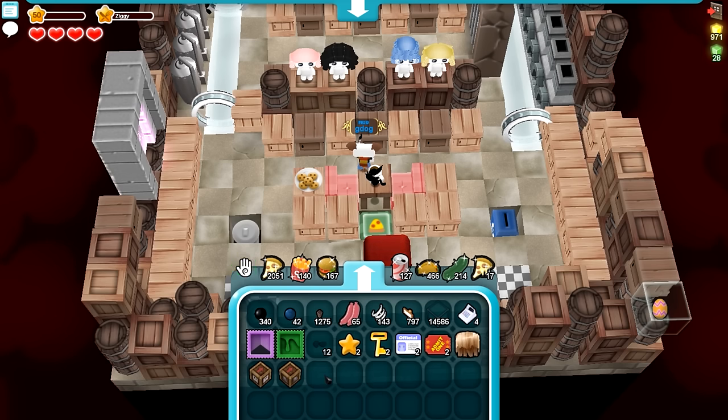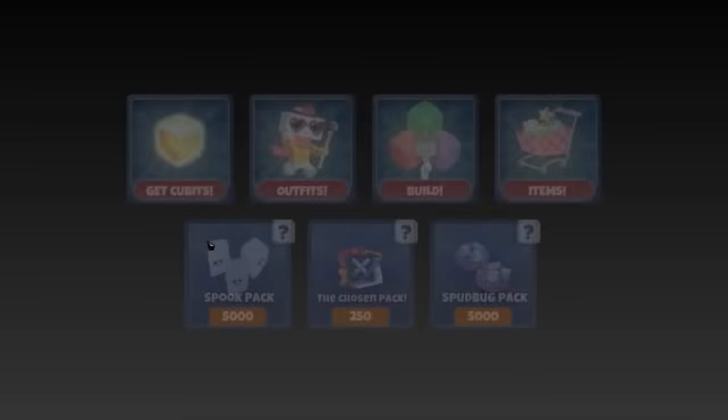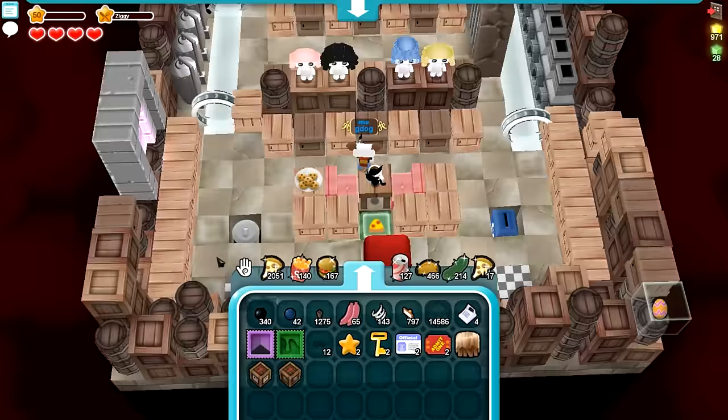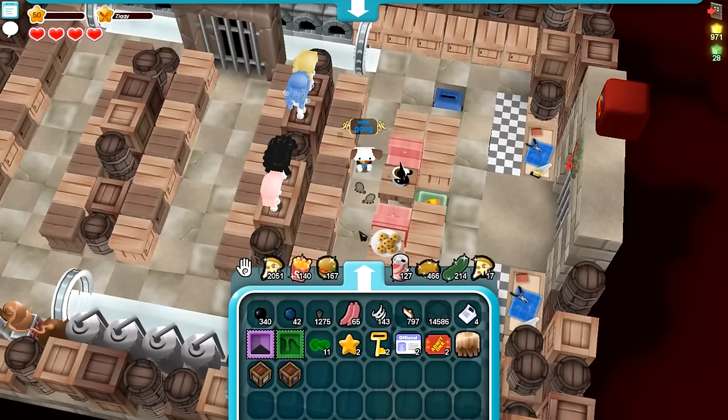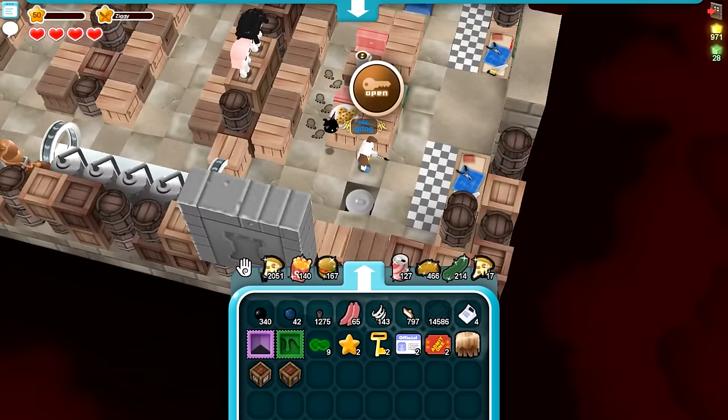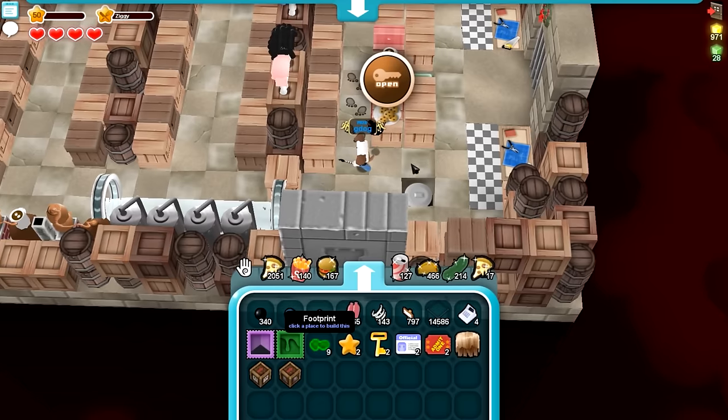There are a couple of new things. We've got the adventure mode pack — for 250 you're going to get ten footprints, an official ID, a gold key, and a bonus star. These are my footprints, which are pretty cool actually.